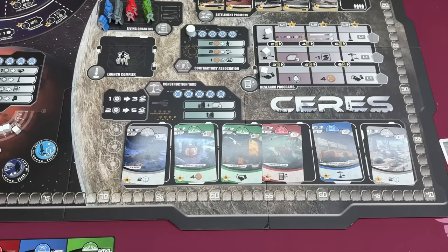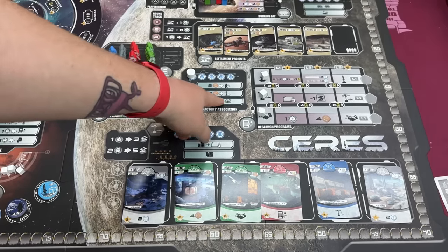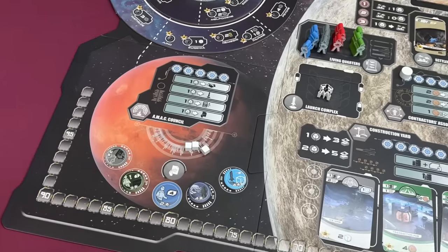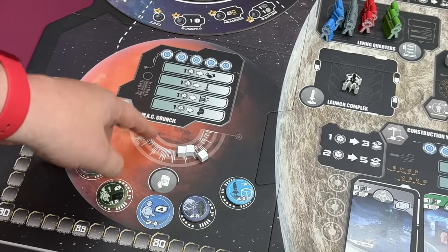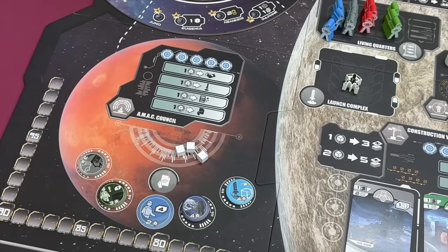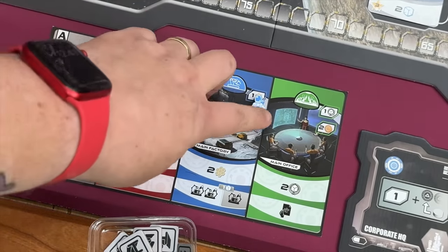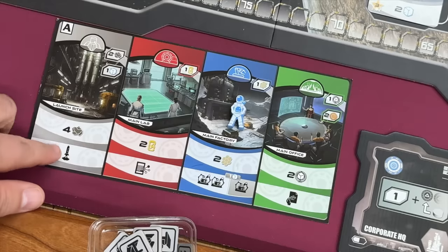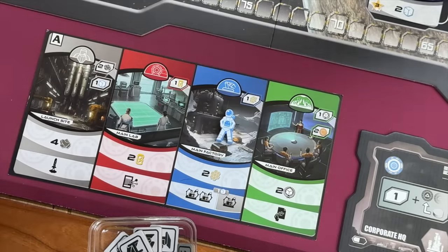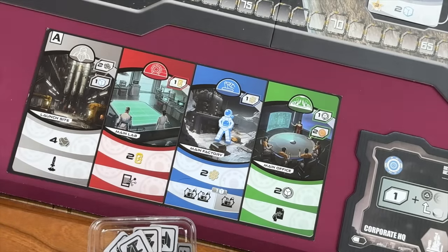It's almost always ceramics and alloys you'll be spending in the construction yard. You can also go to the Contractors Association, which lets you take some of the other actions — you just have to pay money for that. And over here, the AMAC Council — going to this spot lets you spend your influence to do various actions. You have these four outstations; this is where you place a worker to activate it, as shown on the card itself. As you build more of these in front of you, you have more spots to place cards and unlock cool things.